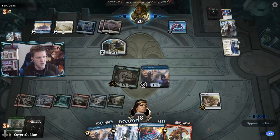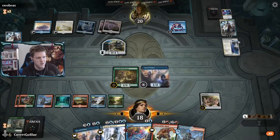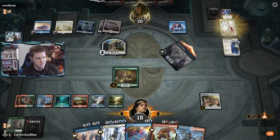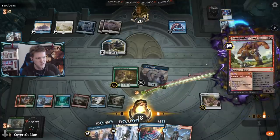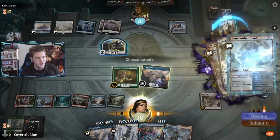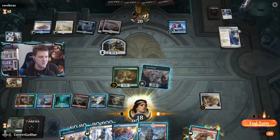I have another Teferi - we can deal with that. Bonecrusher Giant can pick it off. Let's first make sure we hit the opponent's Teferi with the Fae of Wishes. Let's see if the opponent has Dovin's Veto. If they do, we have Granted to go get much better stuff than just this Bonecrusher. That opens up our Negate shields again.